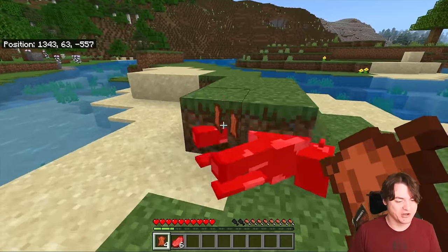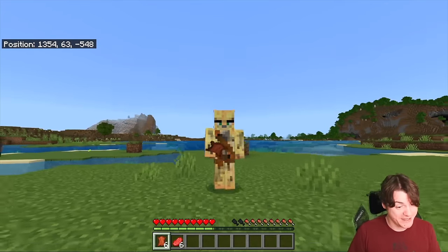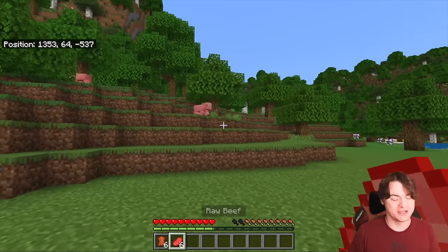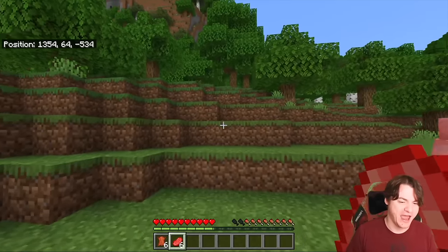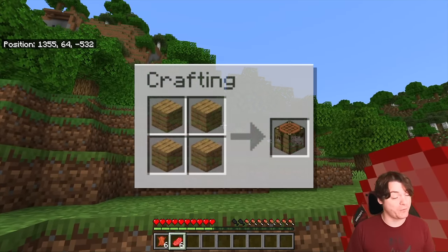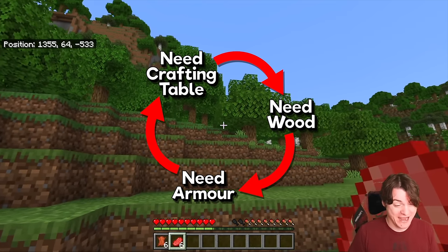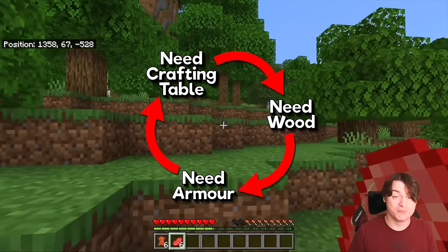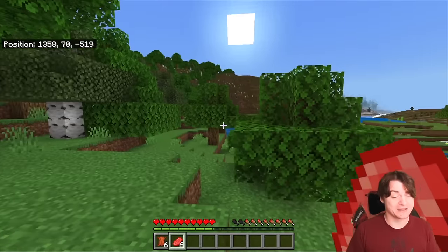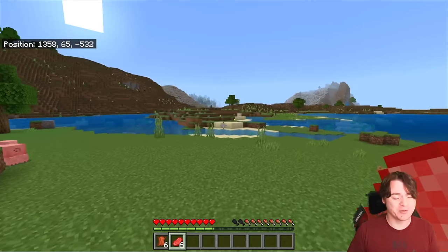Boots aren't going to be enough for me alone — if you want to be protected fully, you're going to want something more. With six leather, I can craft myself a helmet, maybe even. But if you want to craft it, you're going to need a crafting table, and I believe the recipe is four planks. So we seem to have gotten ourselves into a bit of a conundrum here, but it's not unbeatable — all you've got to do is go and find a crafting table without chopping down wood.